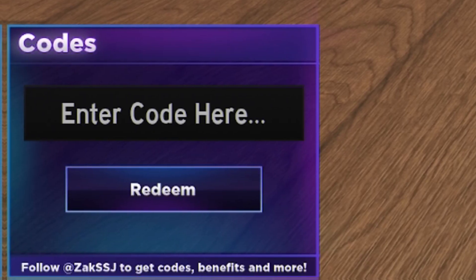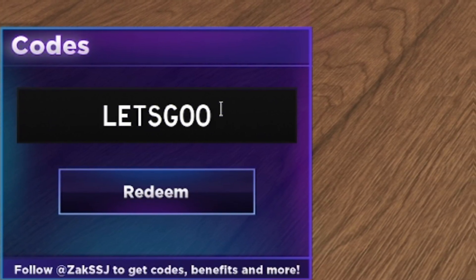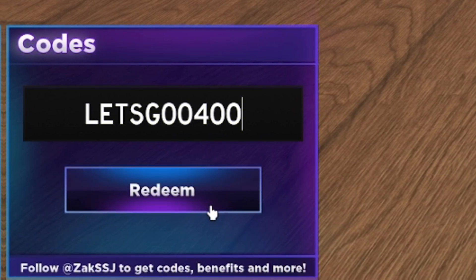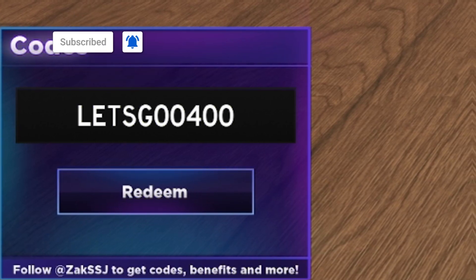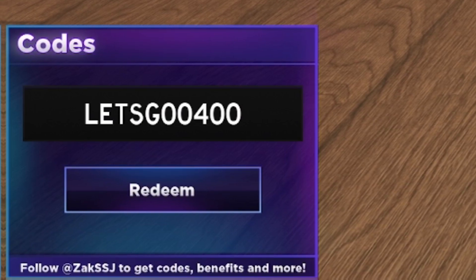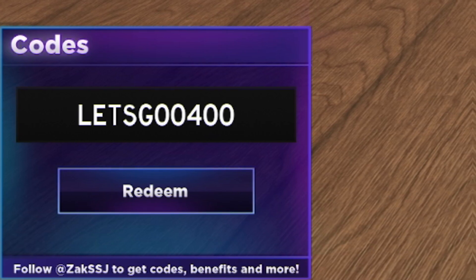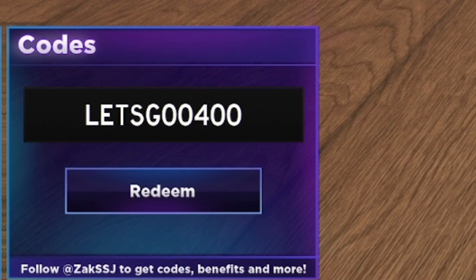The first code today is LETSGO400 — that's L-E-T-S-G-O-O-4-0-0. Click on redeem and it'll go in. Successfully redeemed — that just gave me 800 gems, which is crazy, so definitely redeem that one. Make sure you guys subscribe to the channel with notifications on, because whenever this game updates and releases new working codes, I'm going to be the first person to show you guys them.